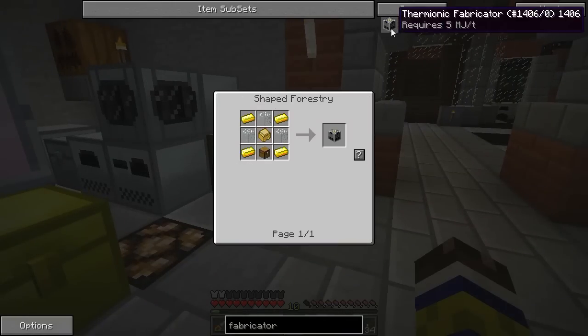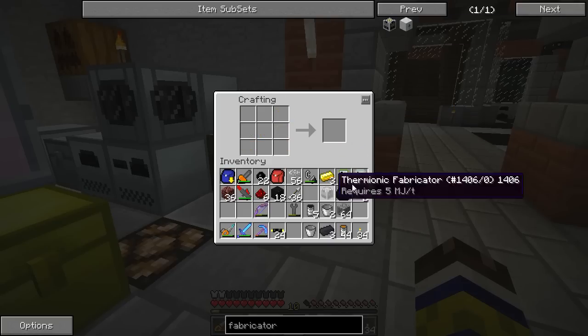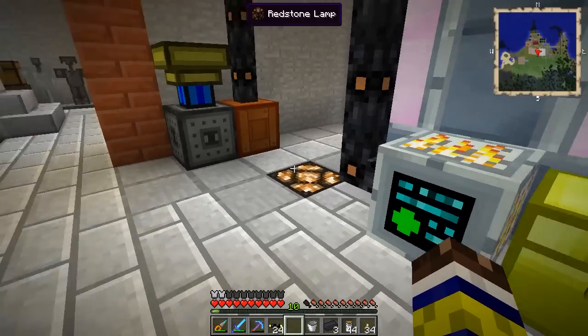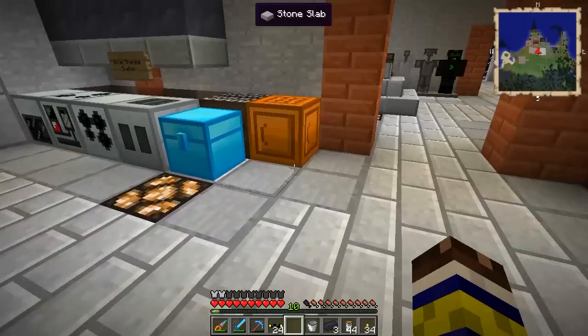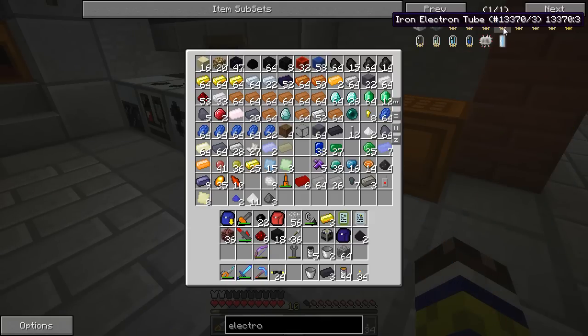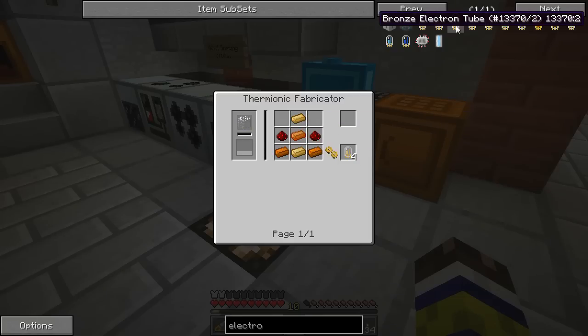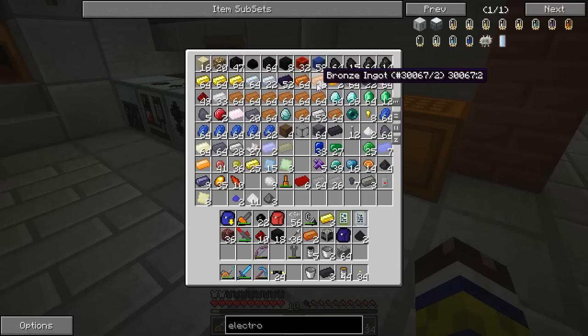That should be enough. First of all the chest, then sturdy casing, then the machine itself. I need to quickly look up what the different electron tubes are. Alright, I got the data: the bronze electron tubes increase output by 4 Minecraft joules and the tin increases them by 2. So if you want the best possible engine, we need two bronze and two tin. Bronze needs 5 bronze ingots and 2 redstone, and you make four of them. Same recipe for tin — 5 tin and 2 redstone.